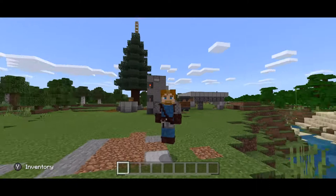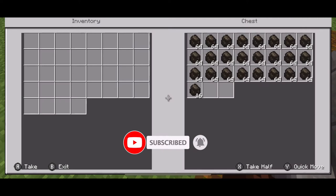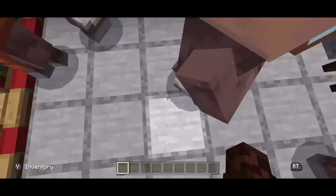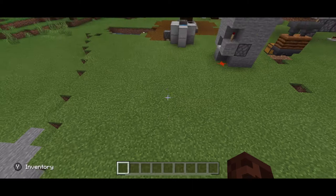Hey guys, Profe Pablo here — Spanish teacher turned Minecraft engineer. We are doing a series on XP farms. In this series we have already looked at a charcoal farm, which is almost full, a kelp farm which worked really well, a seed farm, a chicken farm, and my personal favorite: a zombie villager trading farm. Those guys give you amazing deals like one stick for one emerald, and tons of XP.